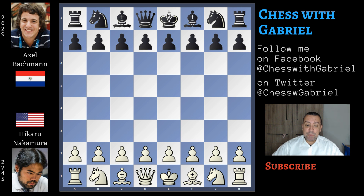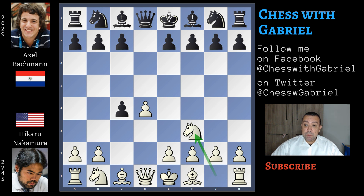Let's get started! Nakamura with the white pieces opens with d4, and Bachmann answers with d5. Here comes c4, and d captures on c4 — the Queen's Gambit Accepted. Nf3 is the main line, Nf6 developing the knight, also controlling e4. Here comes e3.